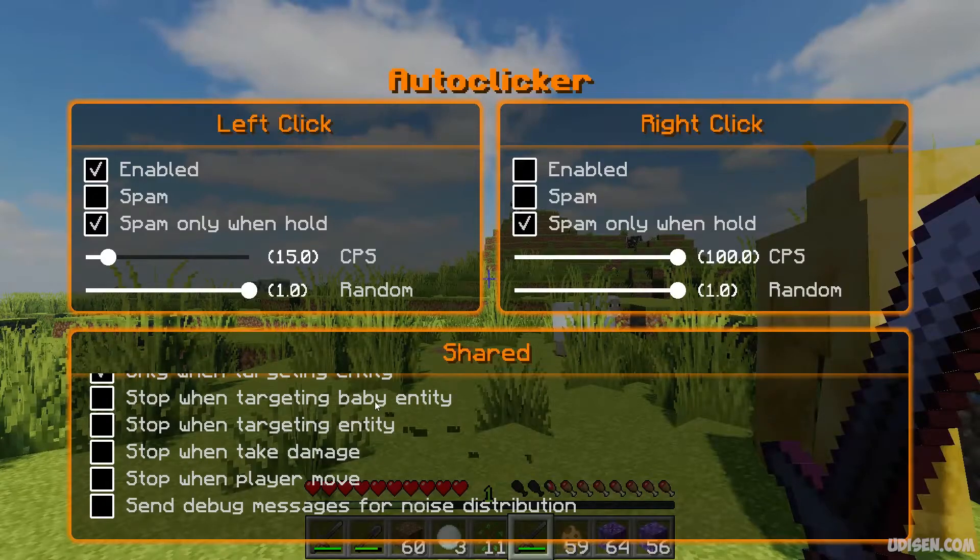Here are several options: stormway target, target baby entity. This is useful for when you use the auto-clicker to kill, for example, pigs, and you need to save your babies. Stop when targeting entity. Stop when you take damage — so if you encounter something dangerous, you can stop the system. Spam the access — this option is for sword, of course.